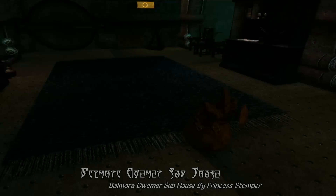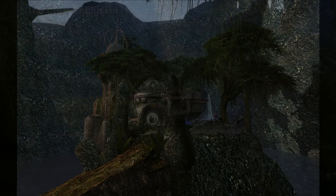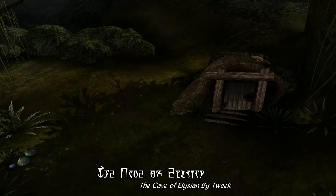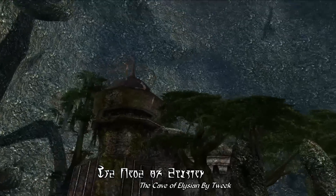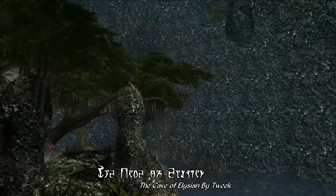This is just a really lovely housing mod to check out. For our House Mod of the Week this week, we have the Cave of Elysian by Tweak, and this mod adds a small and rather unassuming little cave entrance to the Bitter Coast region, just a little ways up the road from Seyda Neen. But heading inside, you'll find a massive central cavern chamber dominated by a central Dwemer ruin sitting in the middle of a lake — and this is one of the more fantastical house mods I've seen for Morrowind.